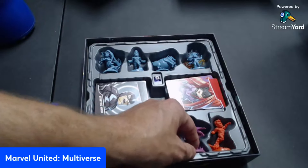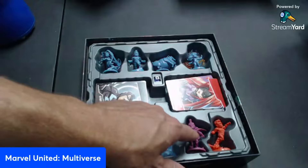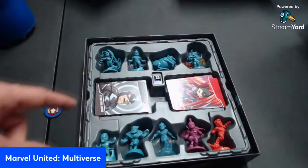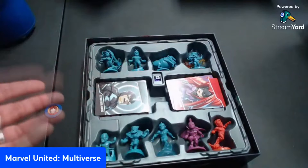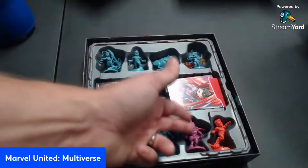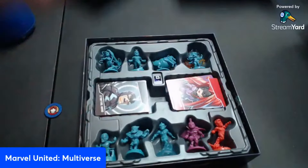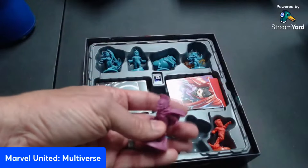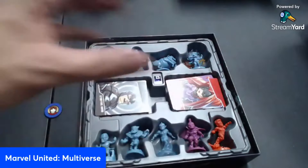For Gladiator's duel, you grab the hero's deck and reveal two cards. If the hero has cards matching Gladiator's symbol — wilds counting as anything — they beat the duel. If not, they lose. The first one to win five battles wins the whole thing. It's a win condition we've never seen before — seriously unique.